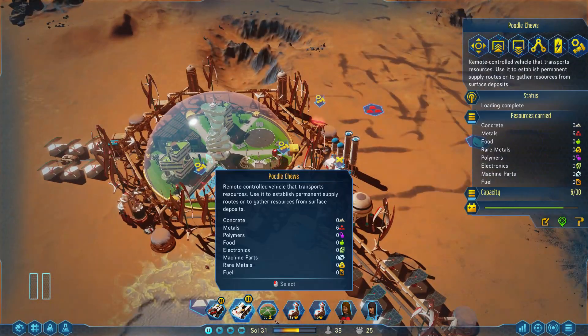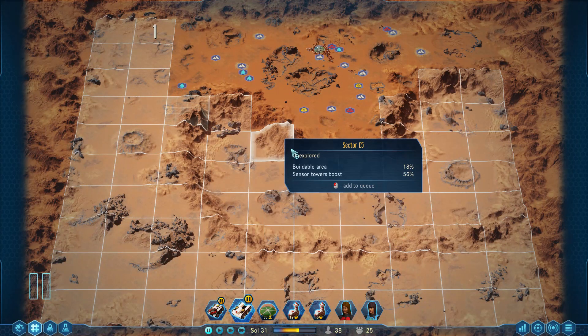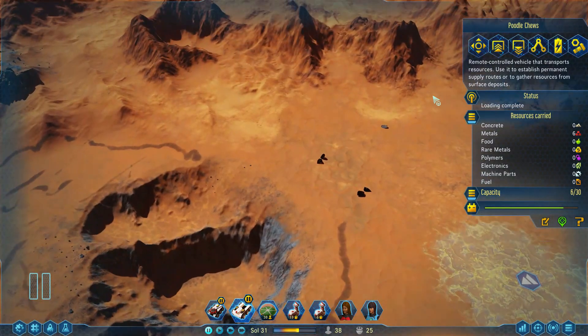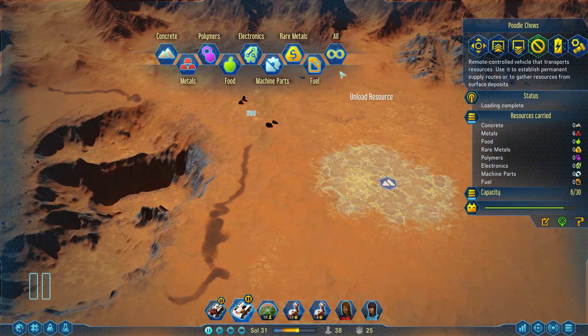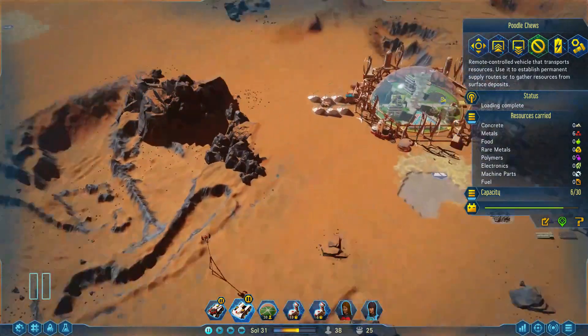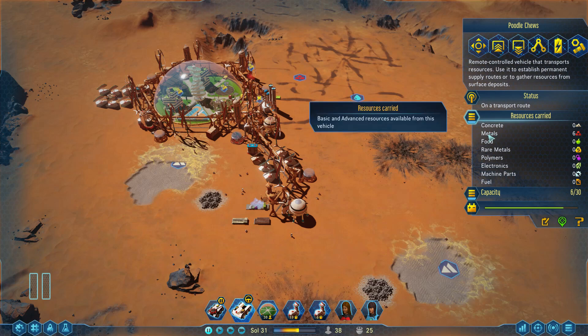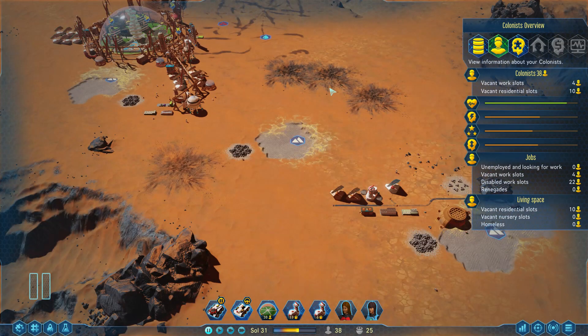Another thing I've neglected: I need to set our transport rover to start working again. For what we need, we actually need some more polymers, and I noticed we had a little deposit of polymers up here. Polymers found in the wild are very few in number — you're not going to get the giant blocks of like 50 that you will with metals — but still, seven polymers will help us increase our velocity here. We also harvested up a small meteor, which is why we have six metals sitting there, so it'll have room for the seven polymers and bring them both back.